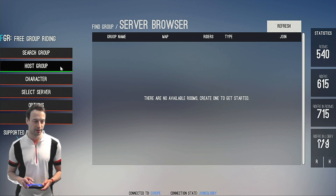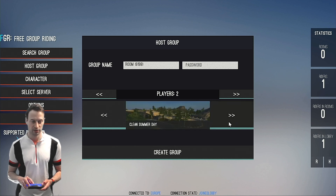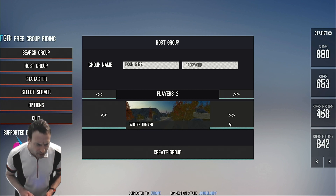The thing you want to do here is Host Group Ride — give it a name, and you can give it a password. Then just check out where you can ride: Clean Winter's Day, Summer Day, Autumn Day, Winter in the Round, Summer in the Round, Autumn in the Round, and Winter the 3rd.